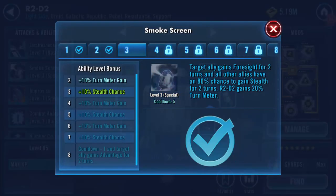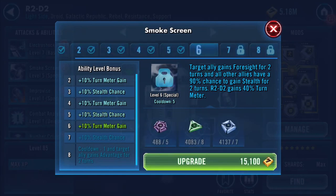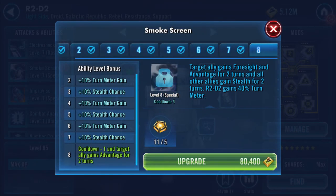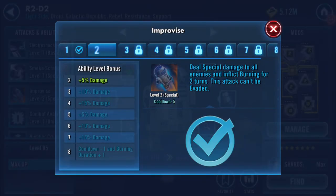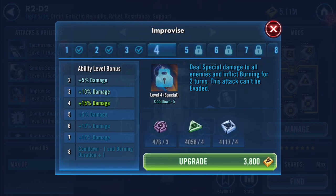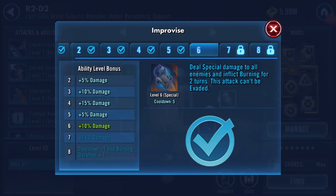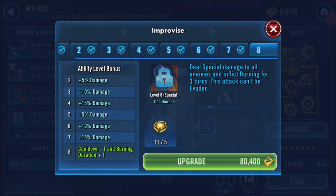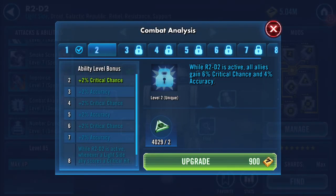I want to try him in Galactic War. There are a lot of abilities here. Might come back to that one. All allies gain six percent critical chance, four percent — alright.